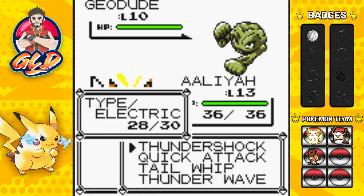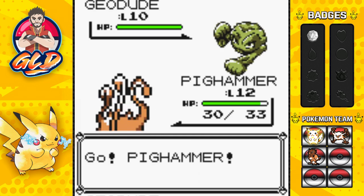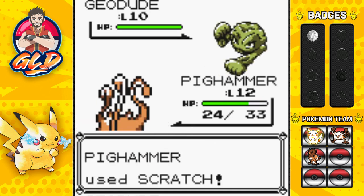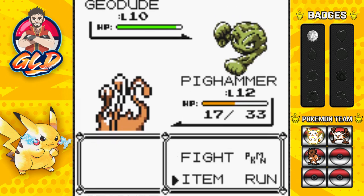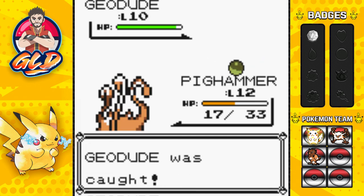I'm going to capture this Geodude right here. As you guys probably know, there are going to be quite a few changes to my team. I said I'm going to be switching up Pokemon - some are gonna stay the same, some will be new. One of those Pokemon is Geodude. He is going to be a little stronger than usual. Throwing the Pokeball - and yes, throwing out that peace sign!